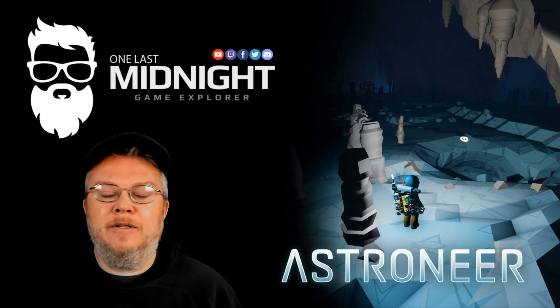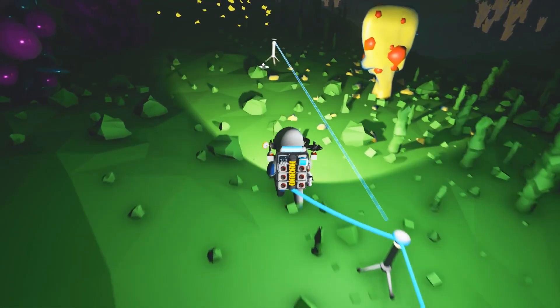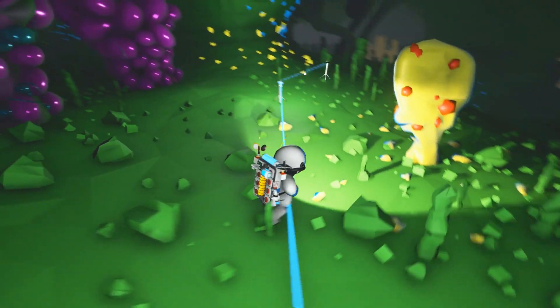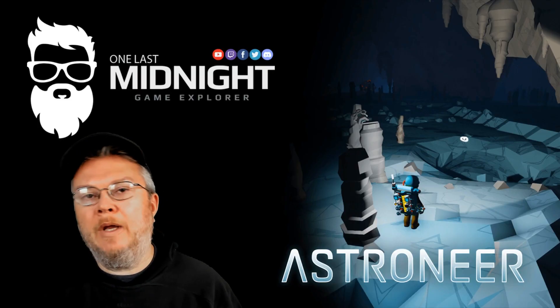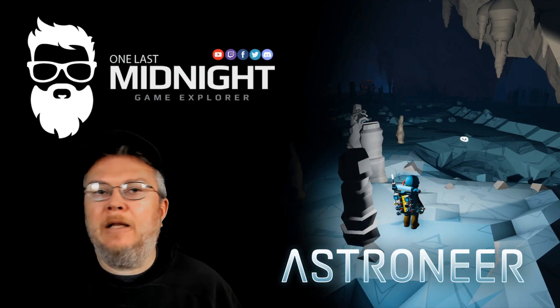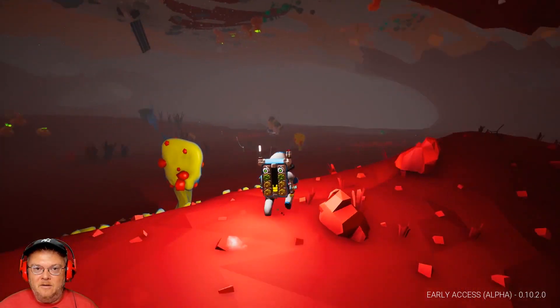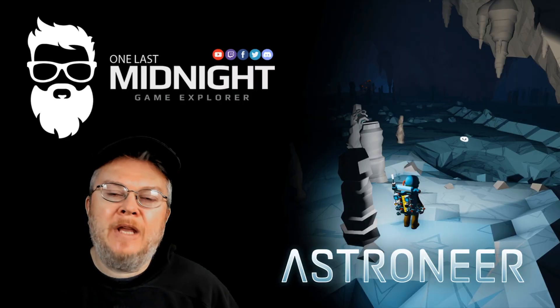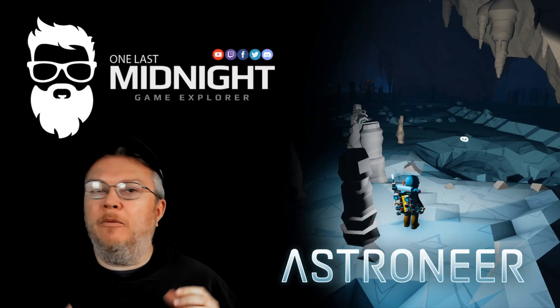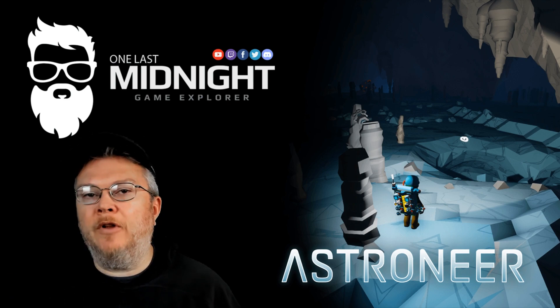The Astroneer cave system has taken a huge leap in evolution since the pre-alpha stage, where there was oxygen and power littering the walls, and even to the late early access phase where you had various creatures hanging from the ceiling. Caves have evolved into a much more dynamic and rich environment in Terrain 2.0.